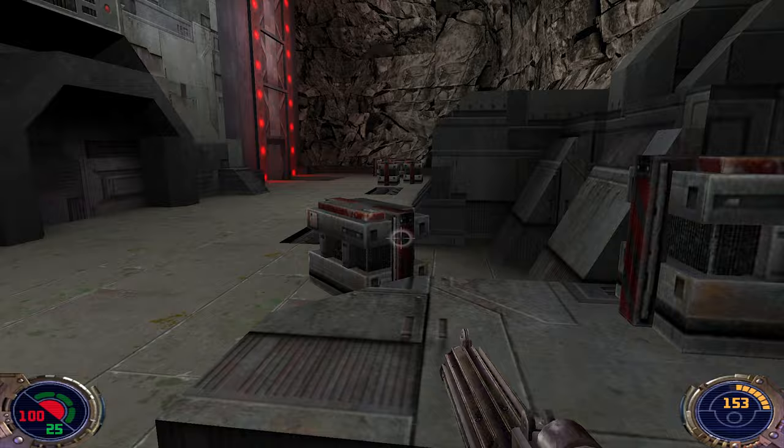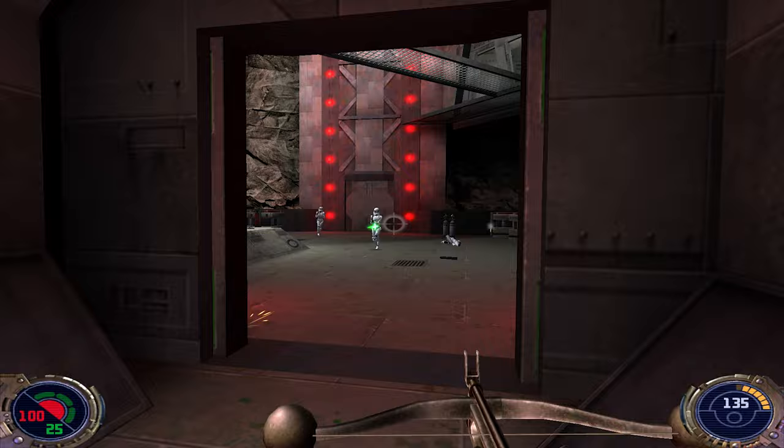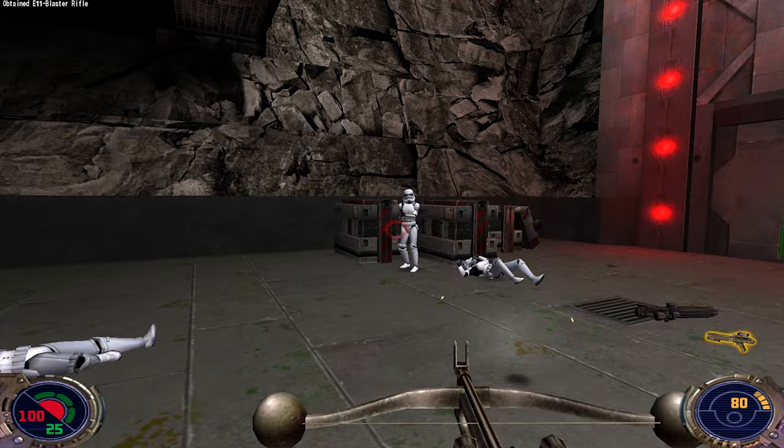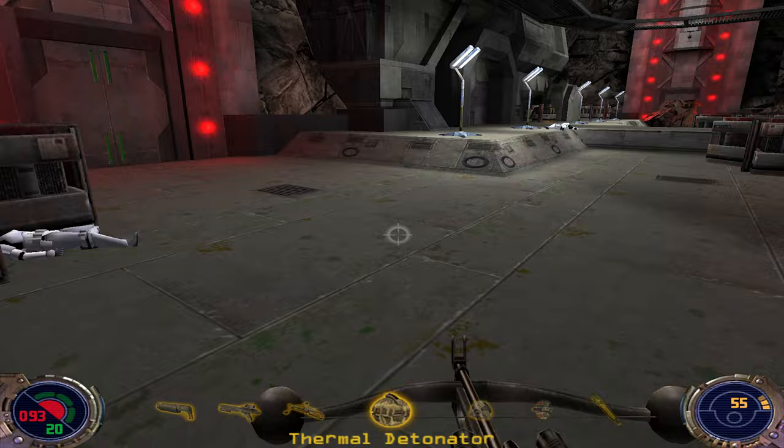Jan, this place is about to fall apart. If I don't find a way out, you'll have to get help. Just get out of there, Kyle. Some more stormtroopers here. Collect all ammo we can find.